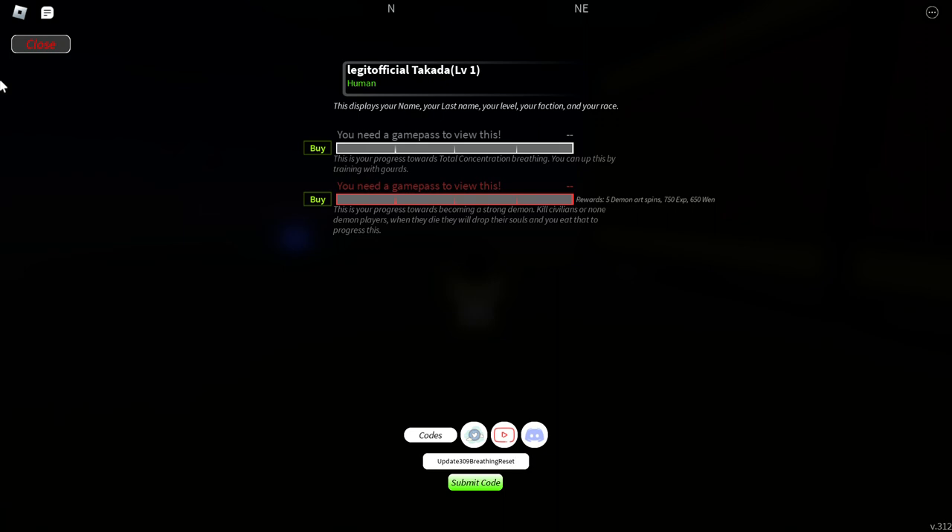Once the game reaches one million favorites, you'll be getting three new codes. One of those codes might be something like '1MFAVORITES'. Make sure you add the game to favorites. I'll see you soon in the next video — till then, goodbye!